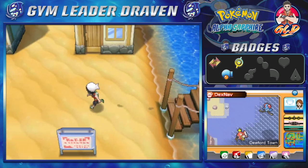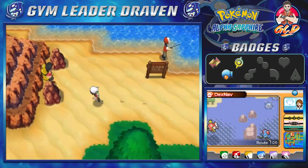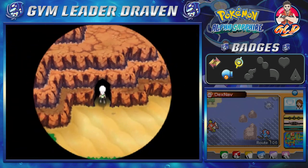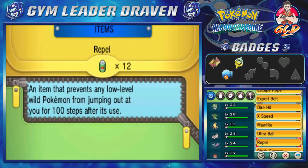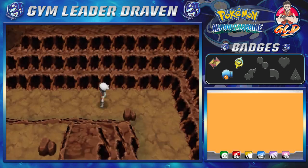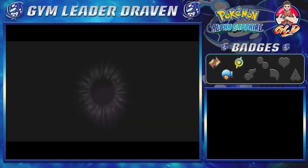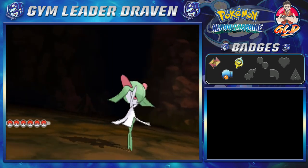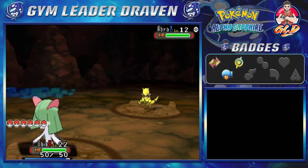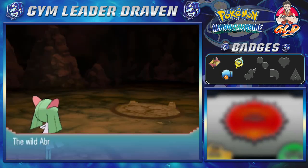What we need to do right here in Dewford is go back into the Granite Cave, because now we have ourselves a Mach Bike. This will help us out going into this particular area since there are some extra rooms and extra stuff we actually need to uncover — there's something very special around this area too. We get attacked by an Abra, but I already captured one, so let's run away because we don't need that.